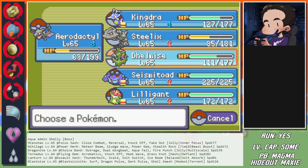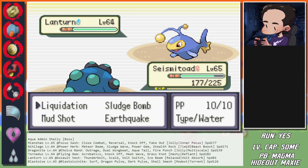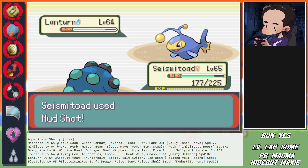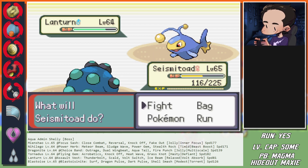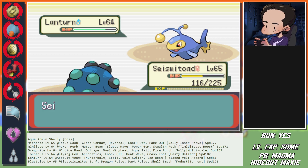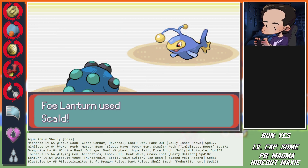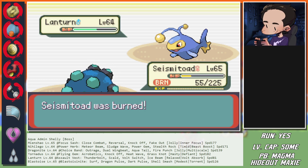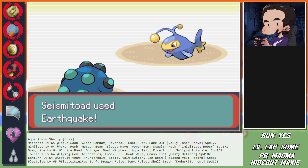Lanturn comes in - pivot to Seismitoad. Gets hit with Ice Beam - okay, it's fine. Just need to make sure we're low enough to bait Blastoise. 116 is not enough, need to get hit again. Okay, 55 HP - I have a Lum Berry just to prevent that. At 55 we definitely see a kill now.